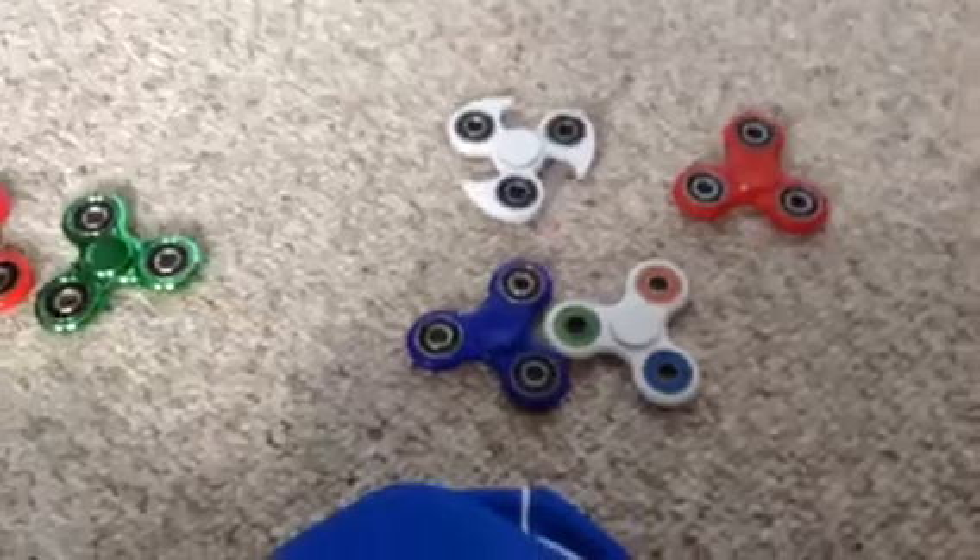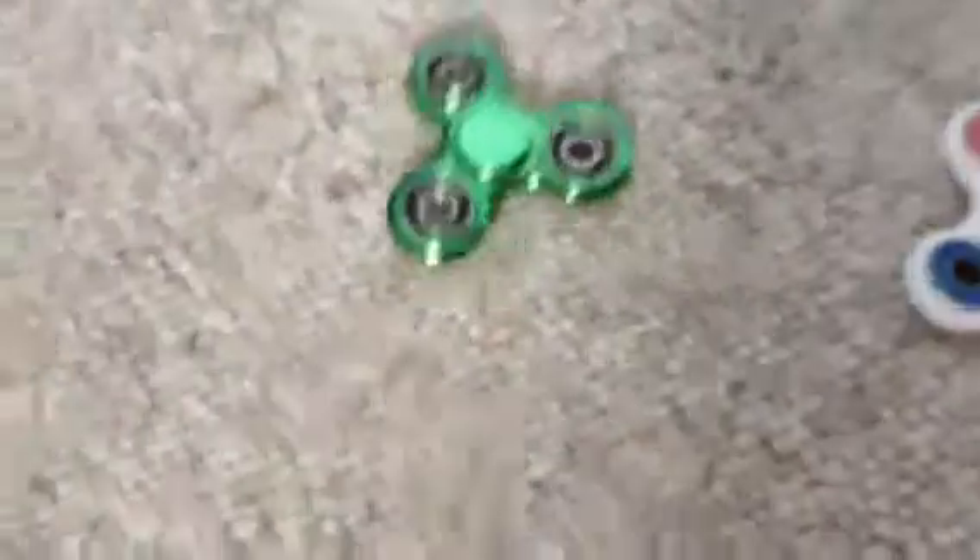Okay guys, the first two contestants going against each other in the fidget tournament — let's see. Red versus the ninja star. Then the second round will be this colorful one against the green one. And then the third round — Nate put it back on there — the third round will be those three going. But actually we need another round since we don't have six, so this one will automatically go into the tournament.